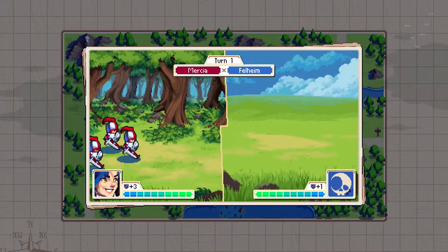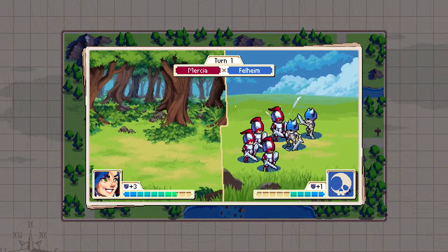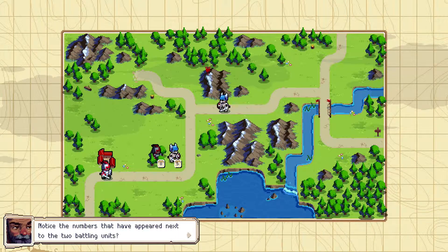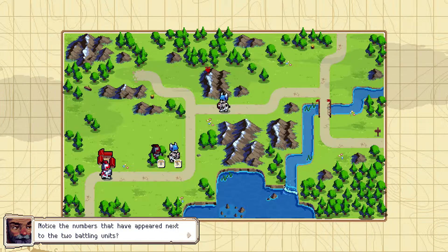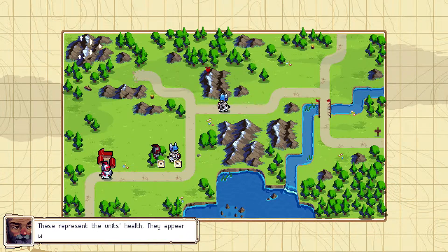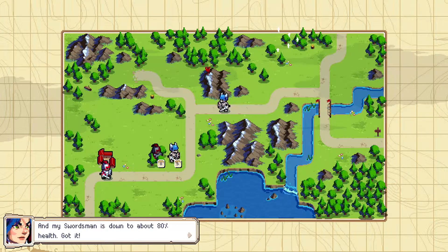We're going to deal about 54 damage — half of them should do it. As you can see, if we do not kill the unit in one fell swoop they will counterattack, causing us to take damage as well. Notice the numbers that appeared next to the two battling units — these represent each unit's health. They appear when it drops below 95%. The number five indicates the dreadsword is at around 50% health, and my swordsman is down to about 80%.